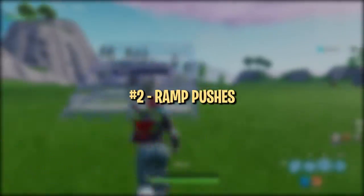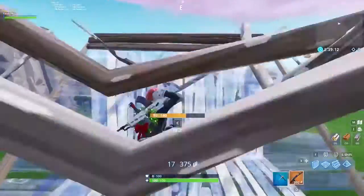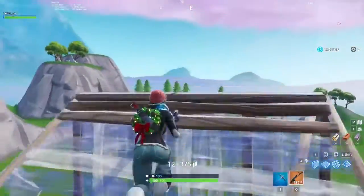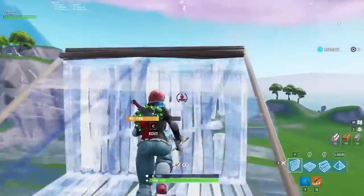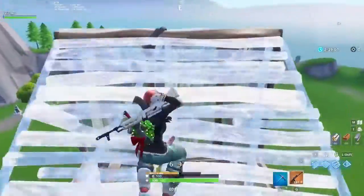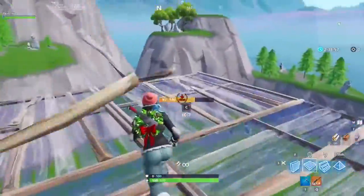Next up is ramp pushes. We suggest grabbing an assault rifle for this one, to make it feel more realistic. Start by doing a simple, single ramp push. When you feel comfortable, try pulling out your AR and shooting over the ramp as quickly as possible to simulate a real game. To step it up a notch, you can add variations to make it feel more realistic. The main point is to warm up muscle memory for quickly placing ramp, floor, wall.